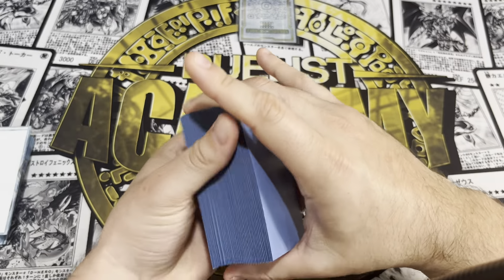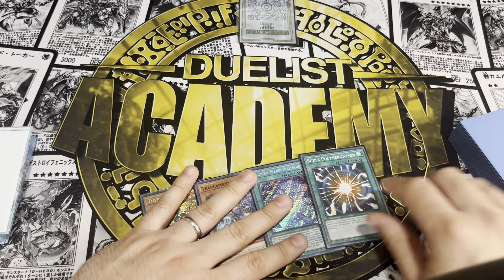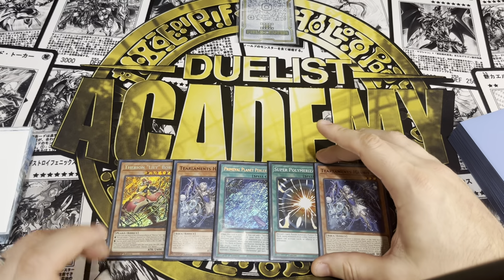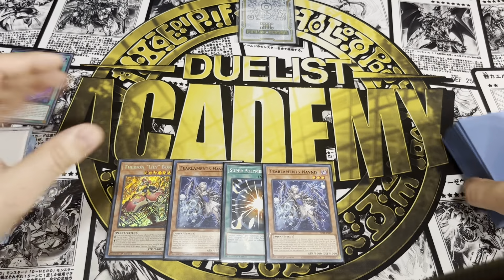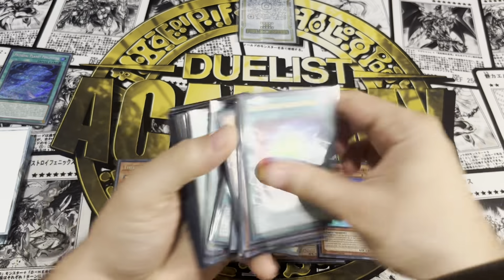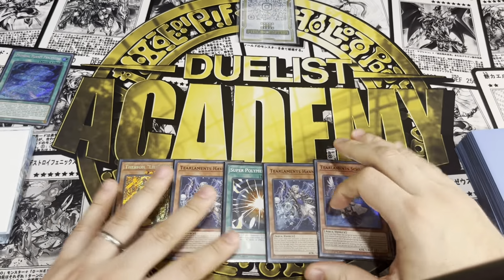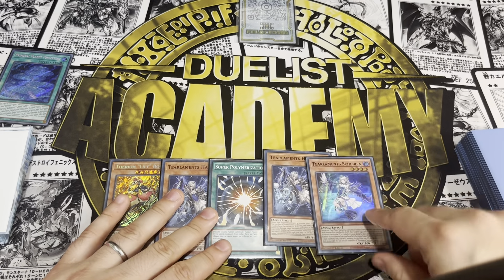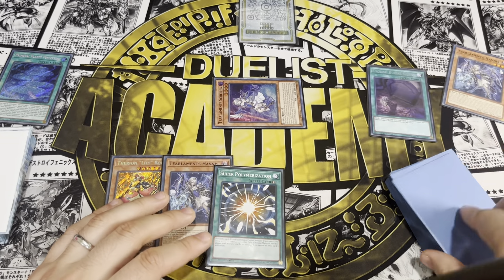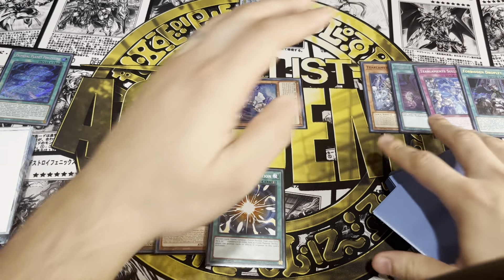The deck is looking pretty nice; I'll be testing with friends today and posting an updated deck profile after making necessary changes. We activate Planet grabbing Shireen because we want to mill and get our Therion engine going — we already have one Therion in hand, we just need one more in the grave to get the engine rolling.